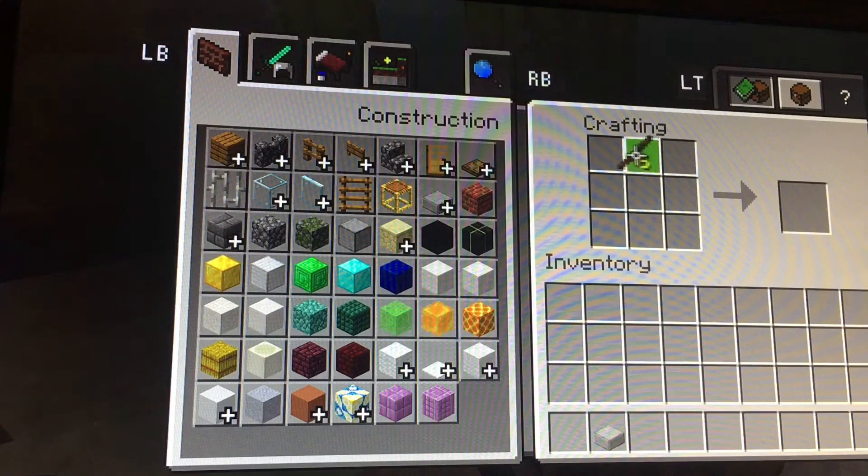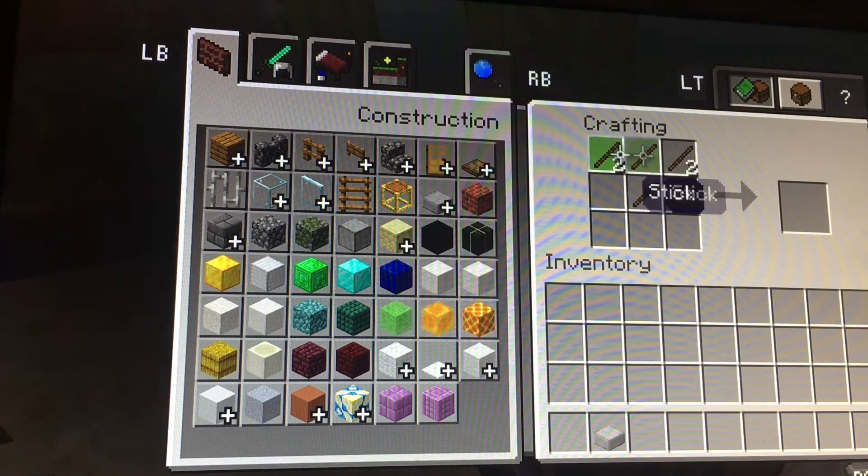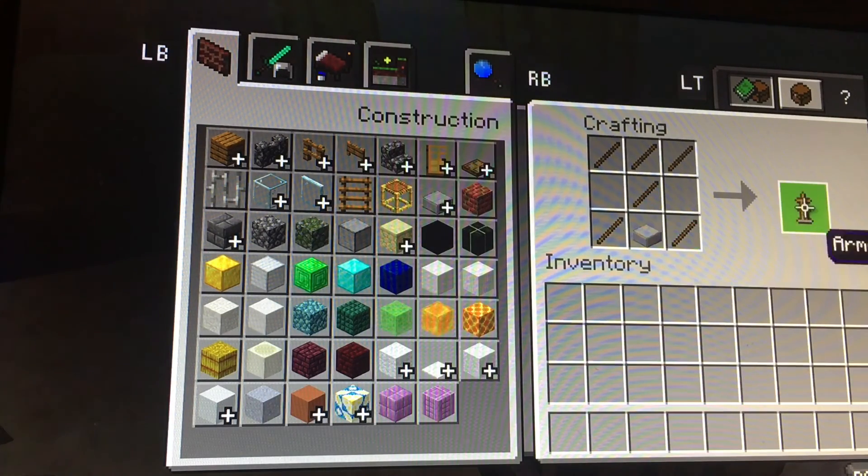Now put three sticks on top, then do that, kind of like this — pause the video if you want. You then do this, like that, then you place the stone in the middle of the bottom row. Now you got your armor stand.